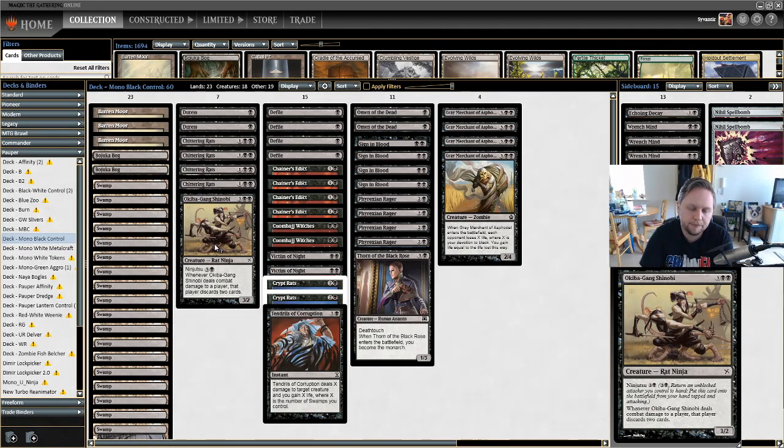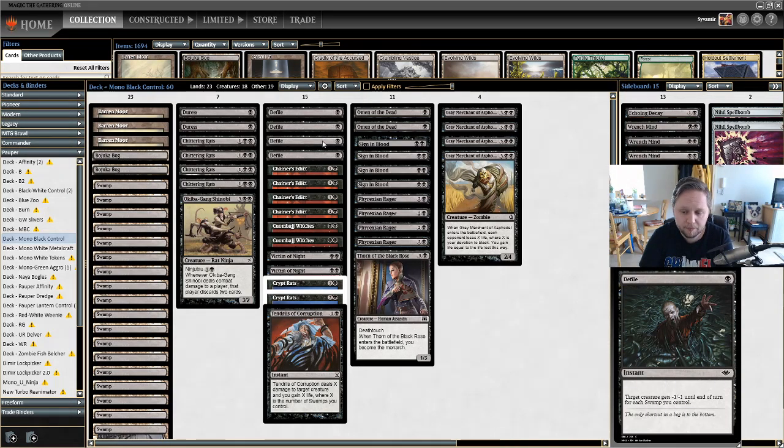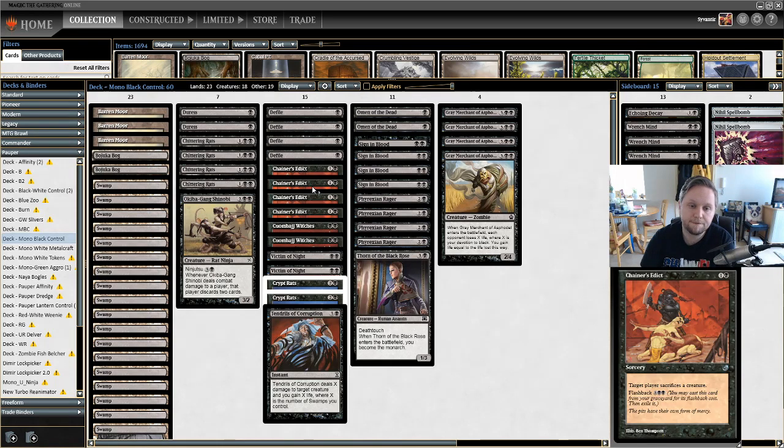That's our disruption package. For removal, we have some very good options at the common level. We have four Defile — one black instant, target creature gets minus one minus one until end of turn for each Swamp you control. Being mono black, that's not a big deal. We also have four Chainer's Edict — one and a black sorcery, target player sacrifices a creature. It has Flashback for five black black, so you can cast it from your graveyard for seven mana.